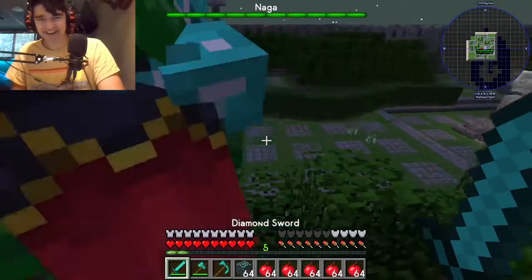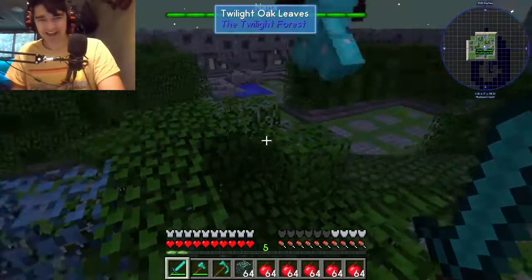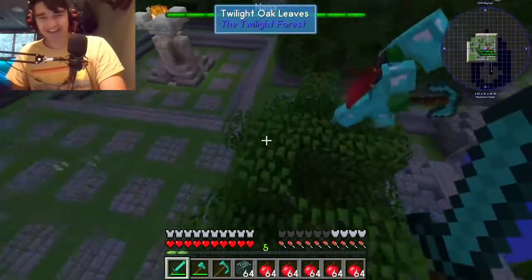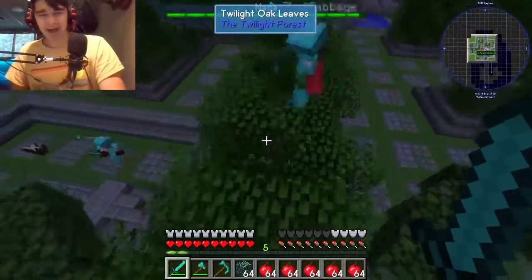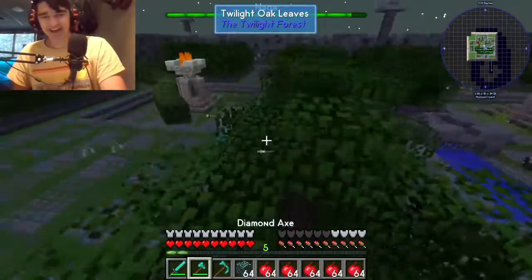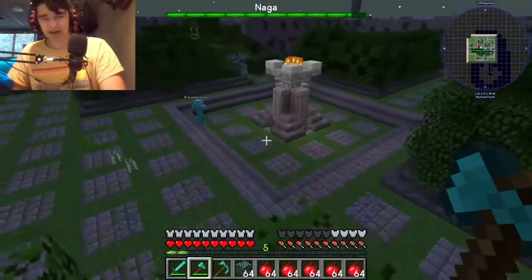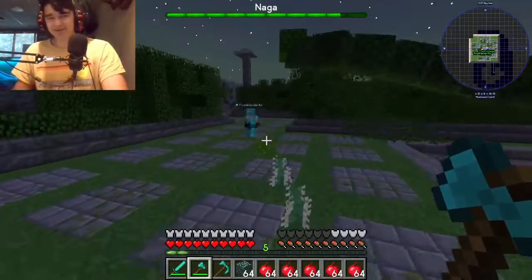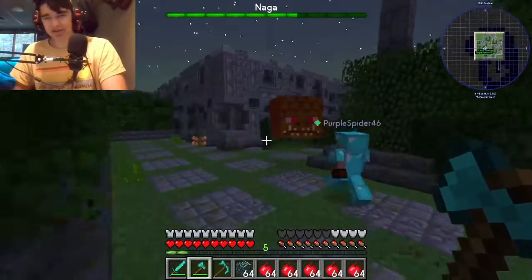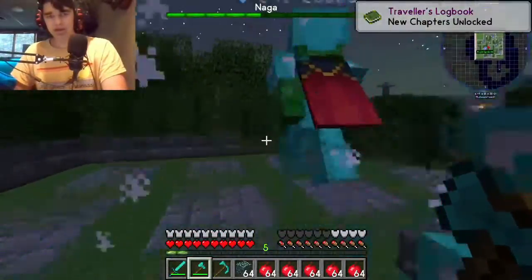That's a boss. We have to kill that. Oh, it can freaking destroy it. Dude, how are we going to freaking kill this thing? We got diamond armor, we got to go in. Oh God. Dude, ain't no way we're— Uh-oh. I'm killing it. I'm coming to help. It does no damage to me.